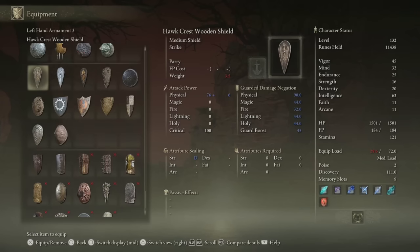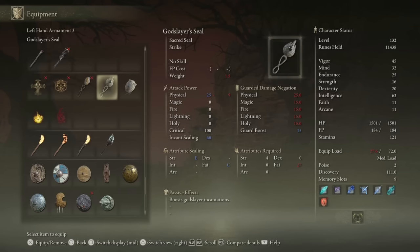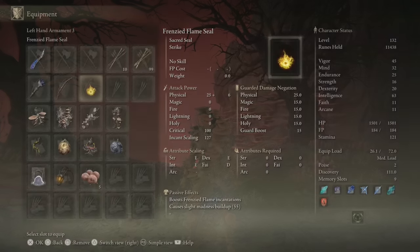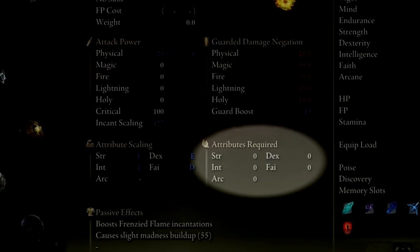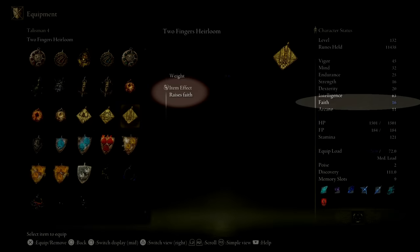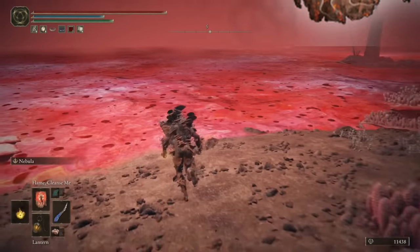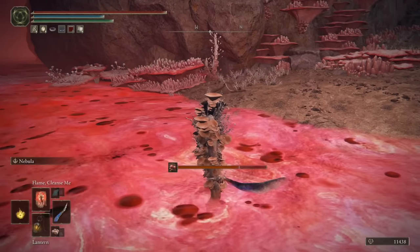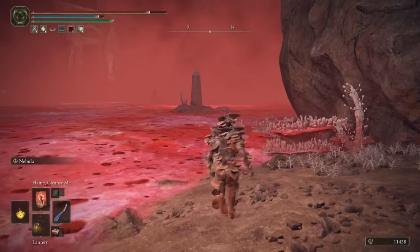I've just quickly teleported back to the Site of Grace, because I thought of another amazing suggestion to help you traverse this lake even easier. You'll want to equip any seal that you have the stats to wield effectively — I'm going to use the Frenzied Flame Seal, because it has zero stat requirements. Then equip the Two Fingers Heirloom to bump your faith just above the requirement so you can use Flame Cleanse Me, which will do a tiny amount of damage but completely remove Scarlet Rot, as you can see here. This is going to be absolutely fantastic when traversing the further reaching areas in this zone.